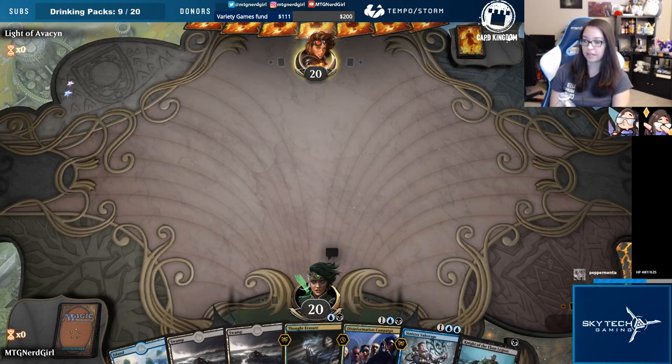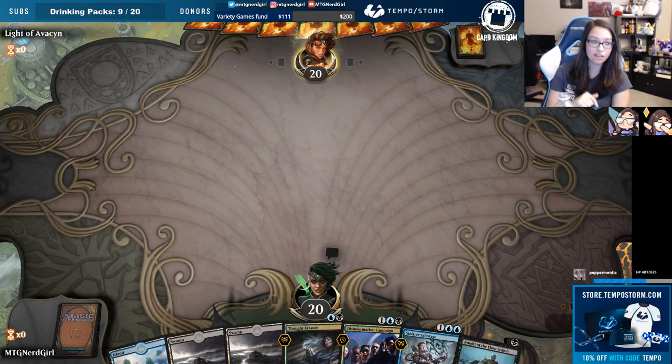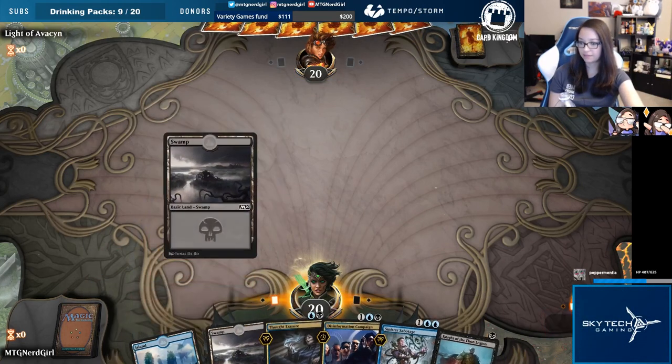While we're waiting for our opponent to make a play, check out our sponsor, Third Kingdom — links below in the description and at the bottom of the Twitch channel. They make the content possible. He's gonna mulligan — fantastic, I'm all about it. I'm already winning.